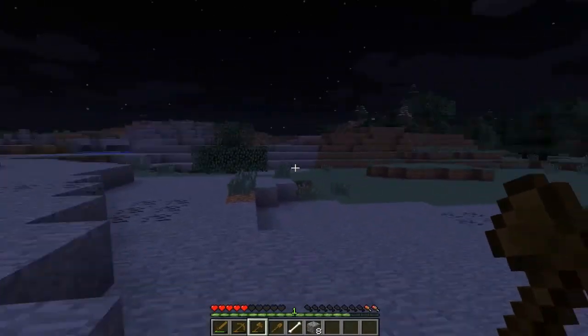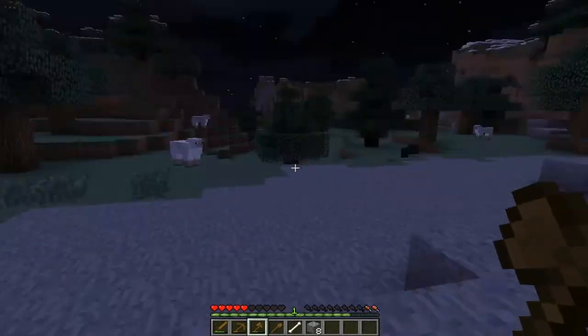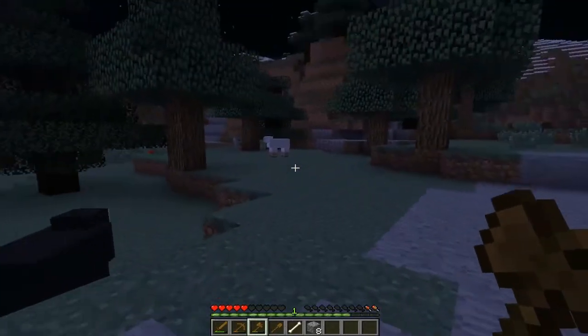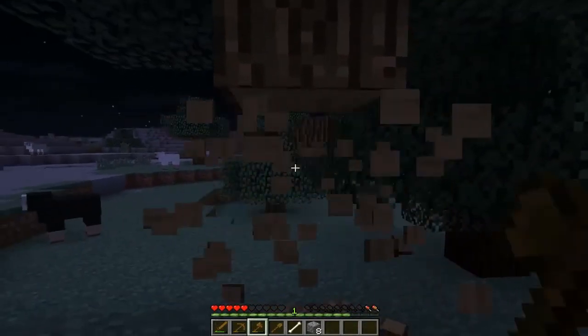The first mod we might get is a mini-map mod, because there's spider and stuff over there. I definitely want one so I don't lose my waypoint — or my house — every time I die. Either that or I can just get a bed right now, actually, because there's sheep everywhere.